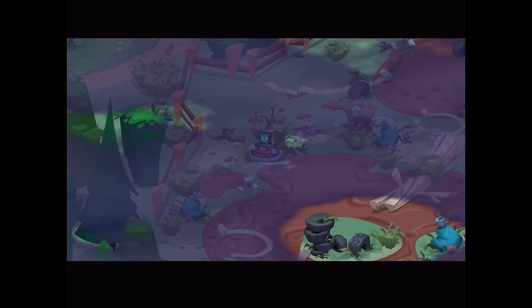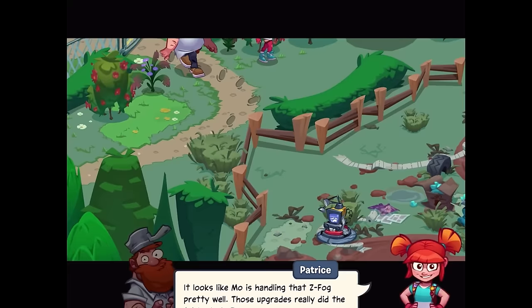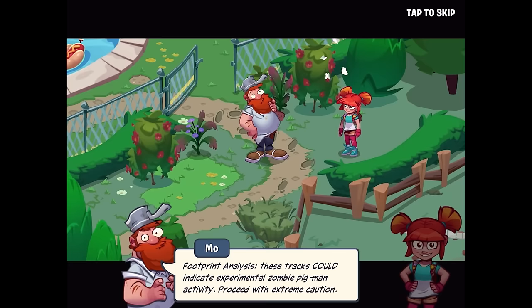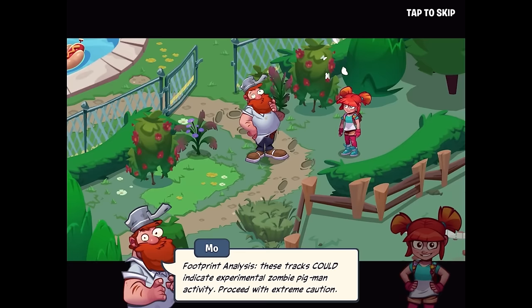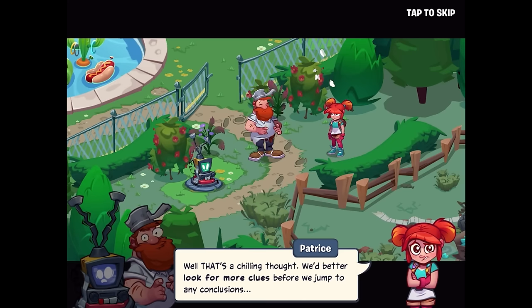Alright Moe, be safe. Looks like that did the trick — Moe is handling the Z-fog pretty well. Those upgrades really did the trick, Uncle Dave. But that nasty vapor is bad news, and clearing it probably hurts. Moe's a real trooper, but the sooner we find the missing components and build our fog vacuum the better. Footprint analysis: these tracks could indicate experimental zombie pigman activity — proceed with extreme caution. Whoa, zombie pigman? We better look for more clues before we jump to any conclusions.